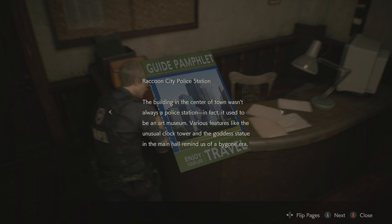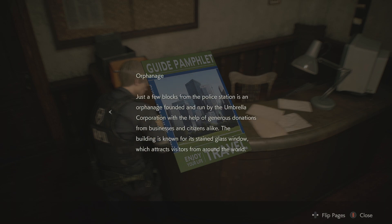Various features like the unusual clock tower and the goddess statue in the main hall remind us of a bygone era. The Raccoon City Police Station - the building in the center of town - wasn't always a police station; it used to be an art museum. Why would they turn it into a police station? I have no idea. Raccoon City Orphanage, just a few blocks from the station, is founded and run by the Umbrella Corporation - and by the way, Umbrella Corporation is evil. I mean, technically that's not spoilers anymore.